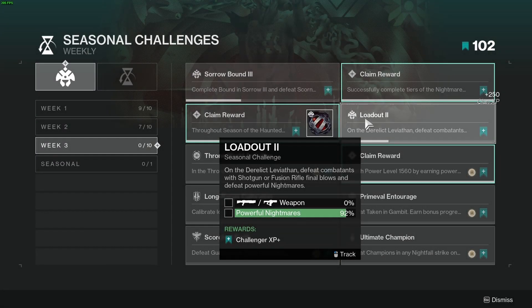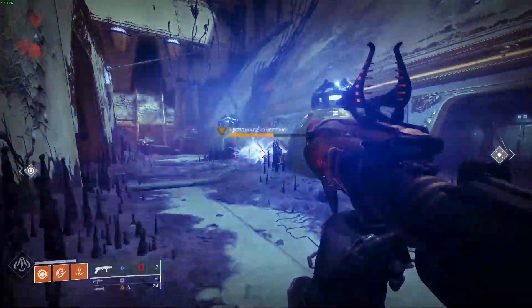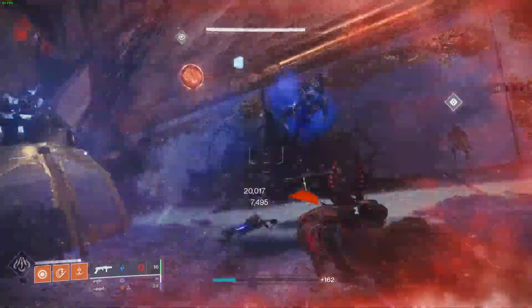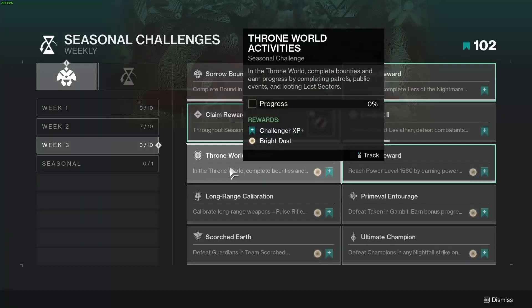Challenge number four is Loadout II — defeat enemies with shotguns or fusion rifles, as well as defeat powerful nightmares. Nightmares commonly spawn throughout the Leviathan and are usually accompanied by a message in the bottom left, so as you're exploring around and opening chests you should have no problem finding these.